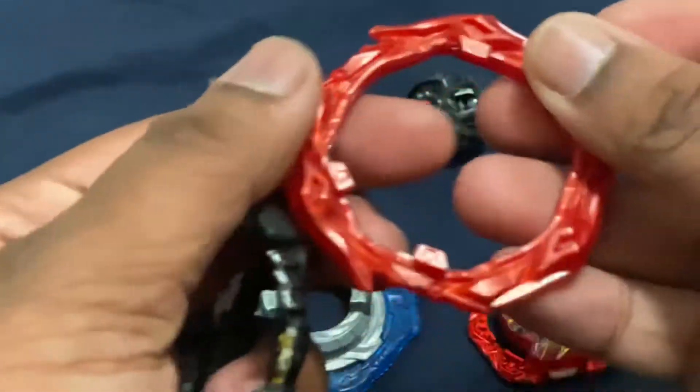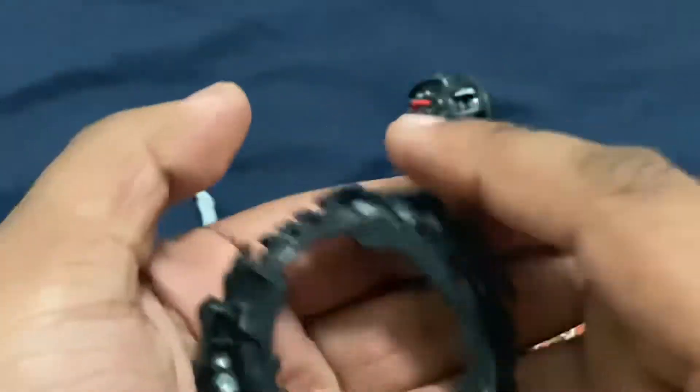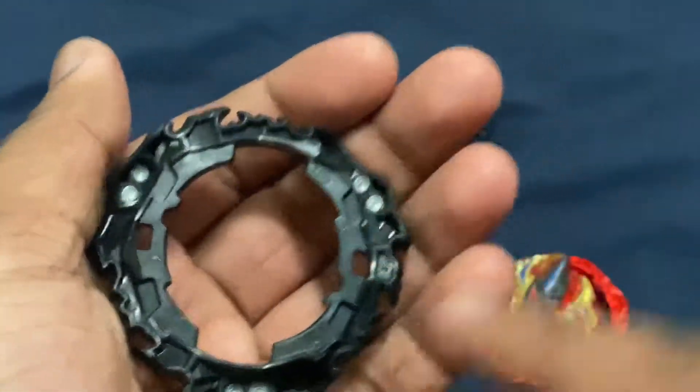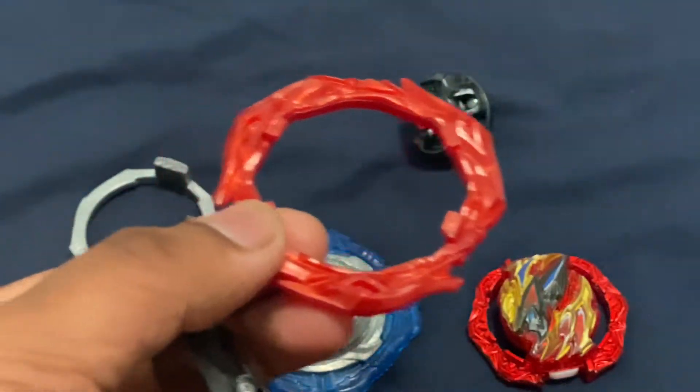If you look on here, you can see some star marks on this side, but not on this side. That's because on the bottom of the Divine Blade, there is a star mark on this side. There are two modes to the A-gear: an attack mode and a defense mode.